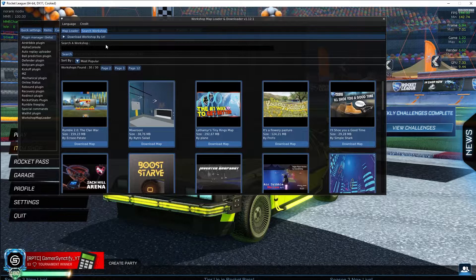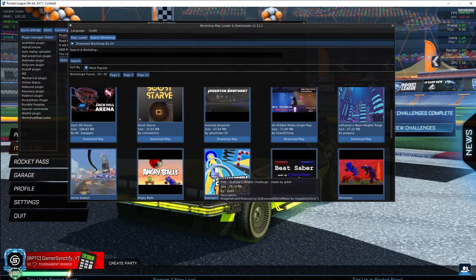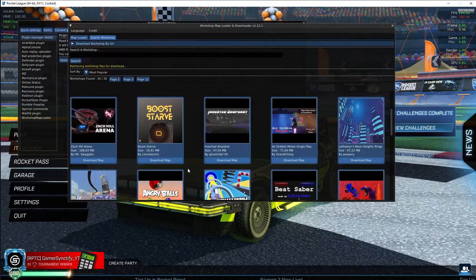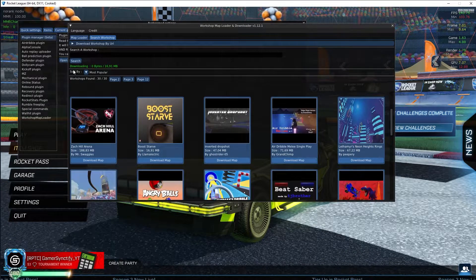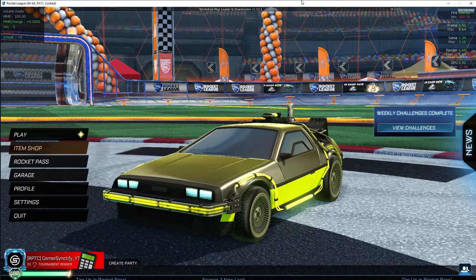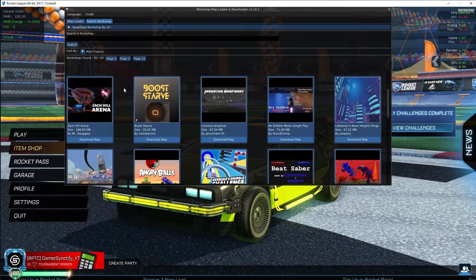Now you're all set — go to search workshop and click on any map to download. I'll click on one with smaller storage size just for the test. Click on download map and then click yes. You can also minimize the download panel by clicking the arrow so it sits at the top, and you can continue playing while it downloads. As you can see it's currently downloading and is almost done.